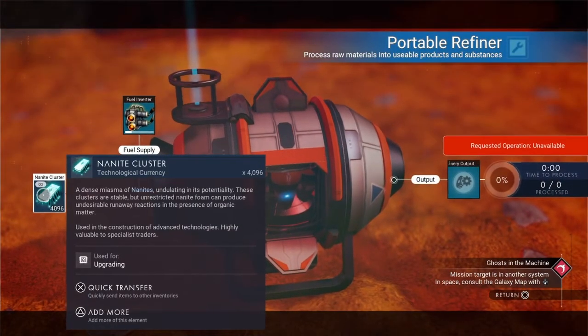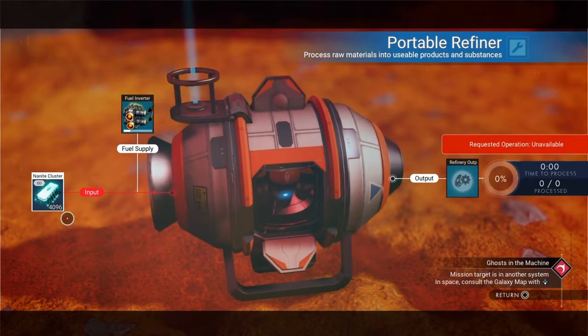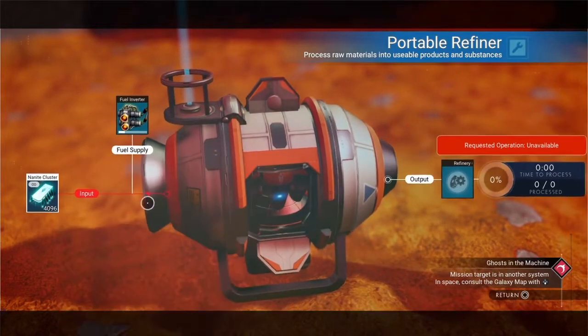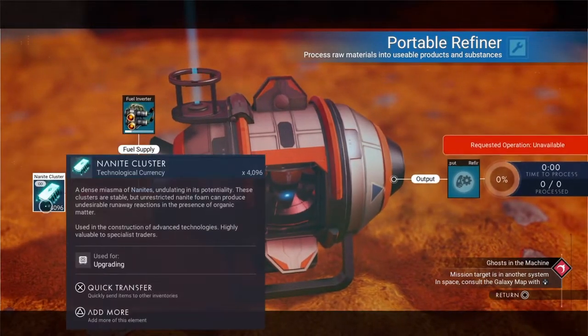I put tainted metal in here and cooked all of it to make nanites. Then I dragged the nanites and put them inside this slot so it's easier.